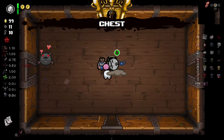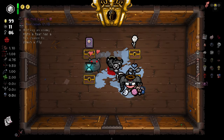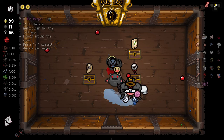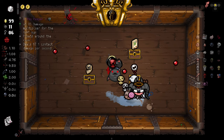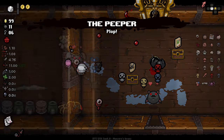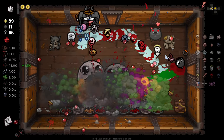Last few items — can we get a familiar that's really going to change the course of this run? We got the Peeper — that's technically a familiar. It doesn't do much for us — I thought it fired but it doesn't fire, so not the best for us. We'll make it work.